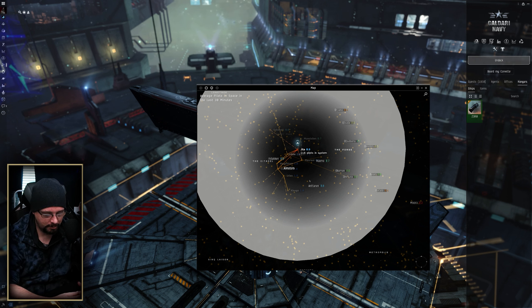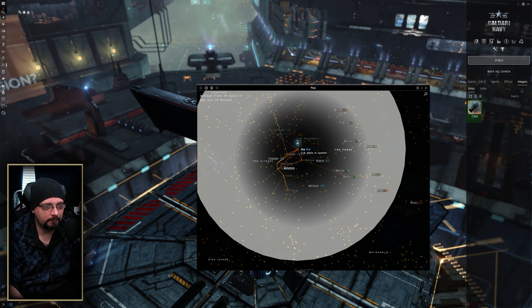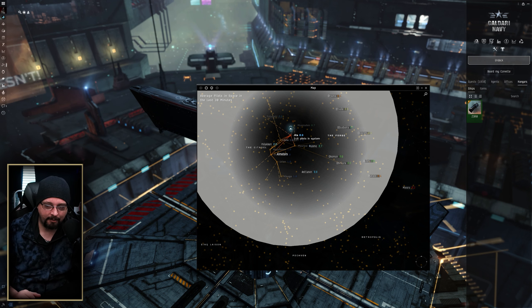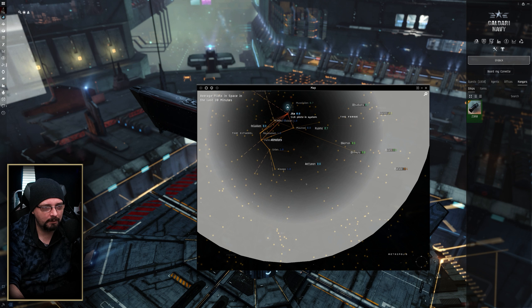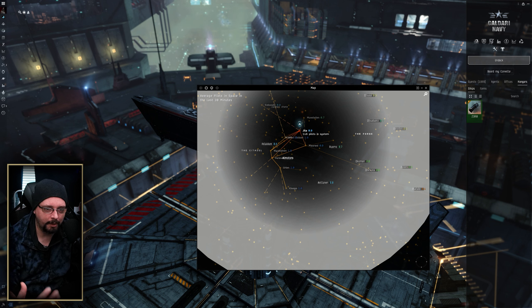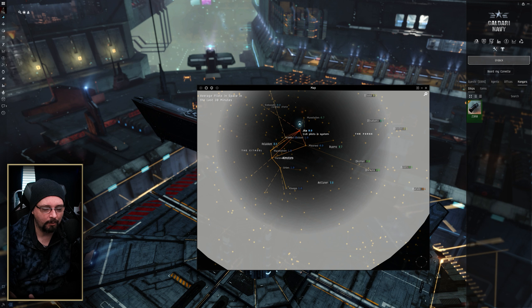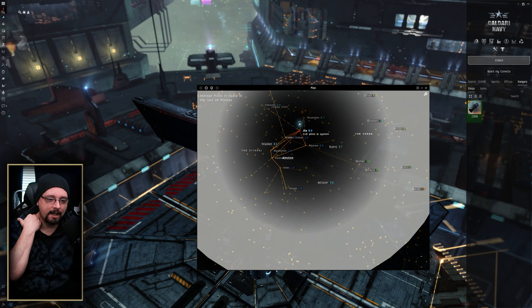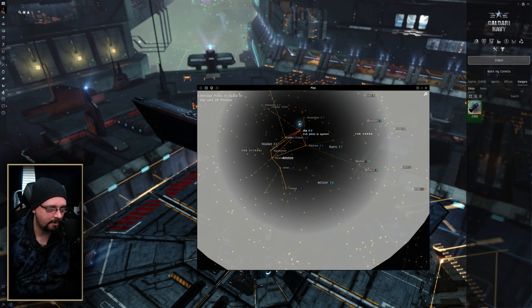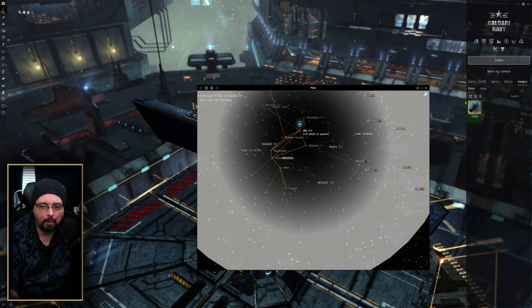Even in high sec, try to stay off major trade routes or systems that have known issues. I usually try to get off the beaten path and mine in a fairly obscure system. The longer you mine in certain systems, you'll build a lot of intel — you'll know who the regulars are, and when newer people show up that you haven't seen before, that'll give you more intel on whether they might be gankers. Just hanging out in systems long enough to know the normal residents can help you a ton.